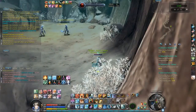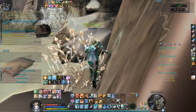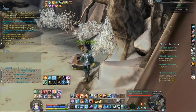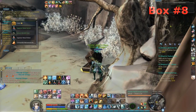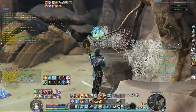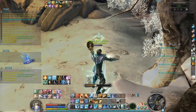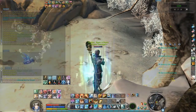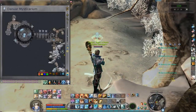Finally we get the last box. Open it and see what we get inside — a composite manastone, nice! That does it for the eighth box. From here you can finish the instance if you like, or you can just leave. I think I will leave now and see what I got inside.